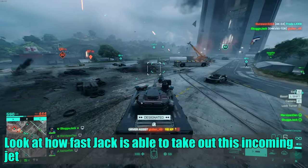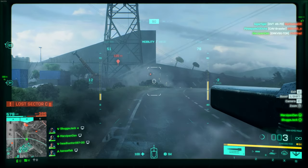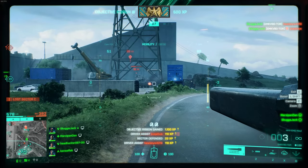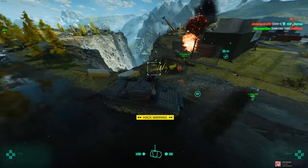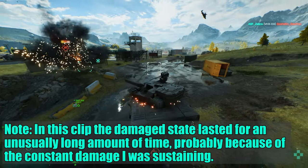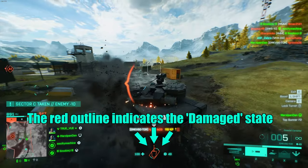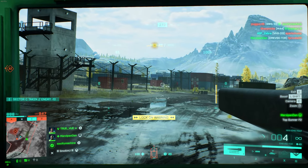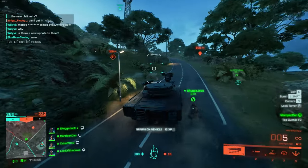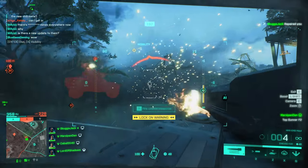The passenger seat also has access to the EMP grenade. DICE changed how EMP works, so let's quickly discuss this. Previously, EMP used to disable weapons and access to countermeasures, but with a recent update it no longer does this. Now it puts the vehicle into a damaged state, which hinders their movement and turret speed making it harder for vehicles inflicted to get around and fight back. This state goes away by itself after a few seconds, or immediately if the vehicle uses its repair function, which it can do immediately if equipped. Before the change when EMP would disable weapons, I would recommend seat swapping to this whenever you get into a vehicle fight to completely shut down your opponent. But now it's kind of situational, and it depends on what vehicle you're fighting against and whether you think it has the repair function equipped.